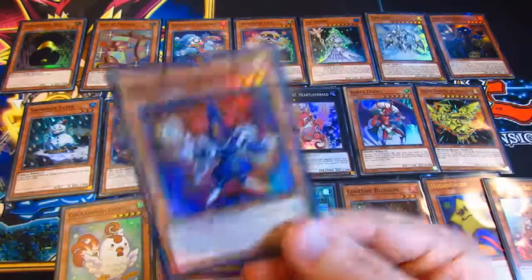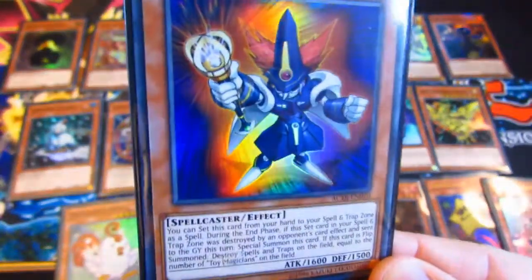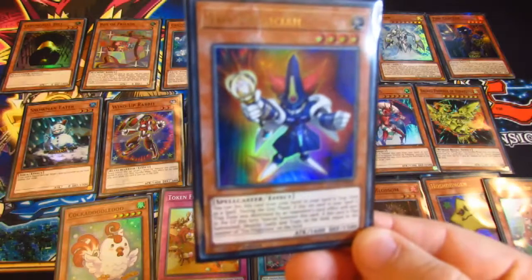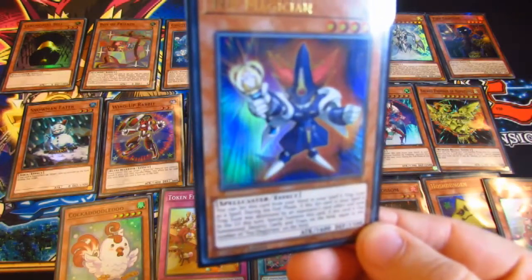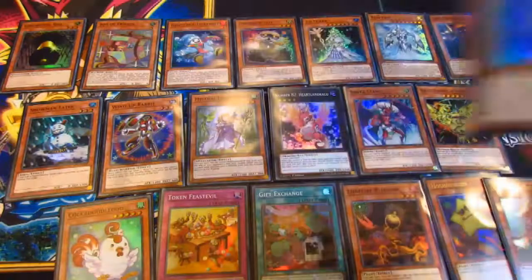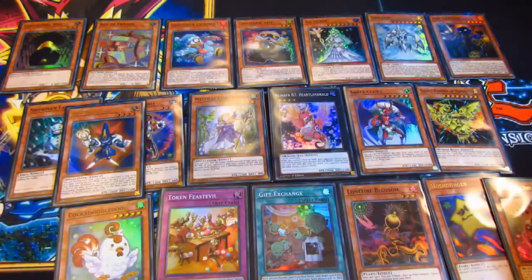Then we have Toy Magician. You can set this card from your hand into your spell and trap card zone. During the end phase, if this set card in your spell and trap zone was destroyed and sent to the graveyard, special summon this card. If this card is flip summoned, destroy spell and trap cards on the field equal to the number of Toy Magicians. So it could be useful in certain situations depending on what is needed.